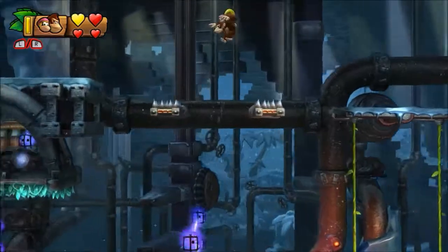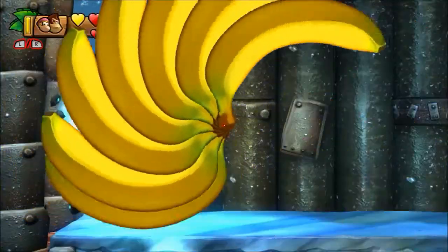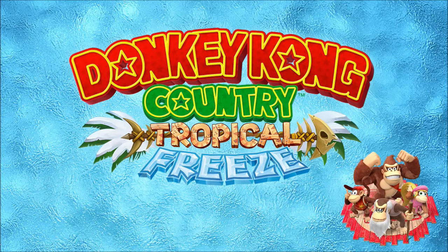If you have Cranky Kong, bounce off the spikes; if you have Dixie, just do a roll jump over them. This will take you to a portal with a secret goal barrel which will unlock both level 6-A and 6-B.